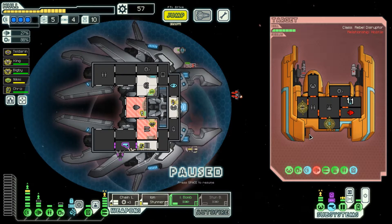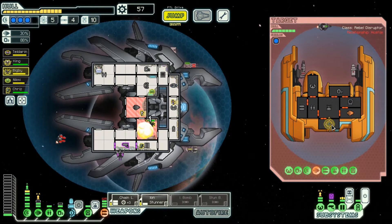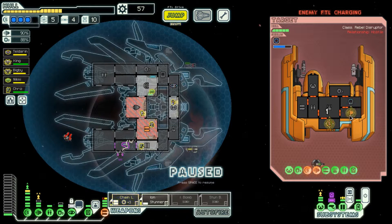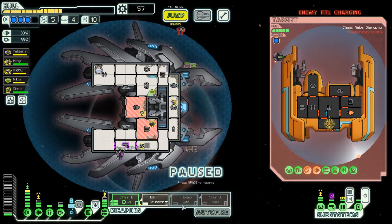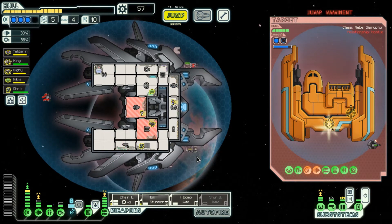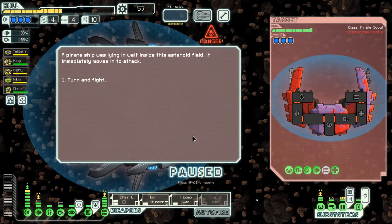Switch one back to shields, forget the guns. Ion bomb's offline — that's fine. We might need to ion bomb again, turn it on at least, just in case. They're probably gonna get out — it dodged. Jump in a minute, they're out. Triple shields, do us proud.